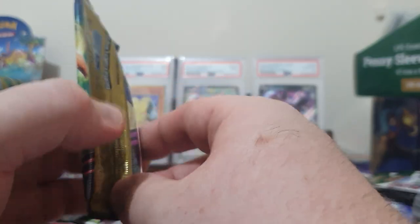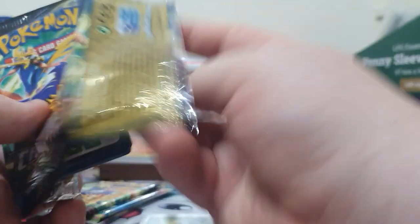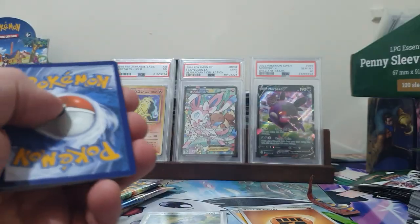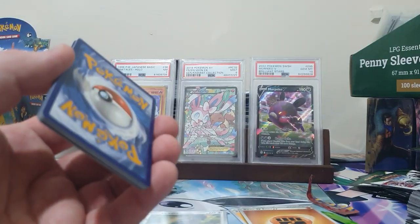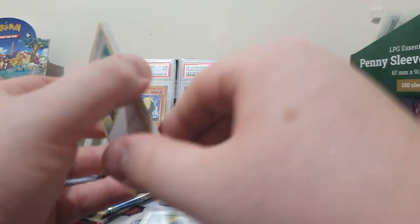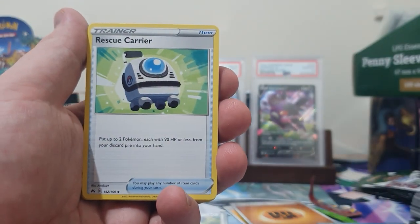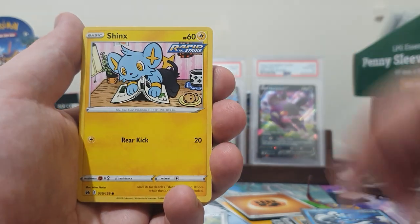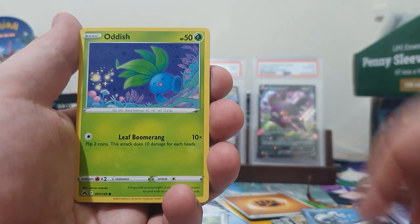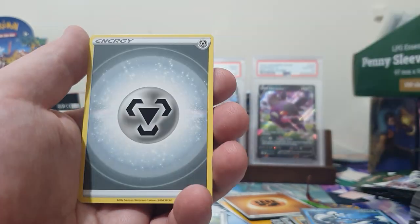Next up we have the two packs of Crown Zenith. Three to the front - I like having the energy at the back. We have a Rescue Carrier, Dracarig, Pink Urchin, a Whale Armor, Shinx, La Vesta, Oddish, Seal, Mr. Mime, and a Perserker.